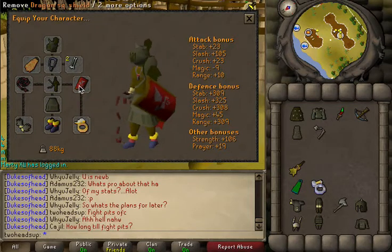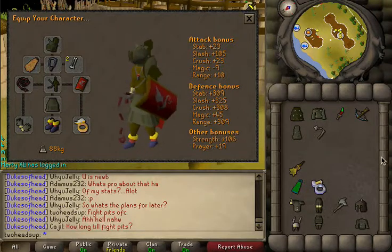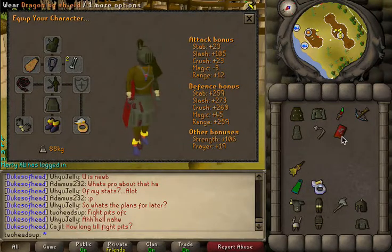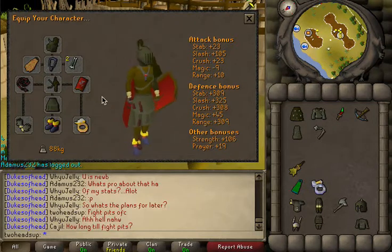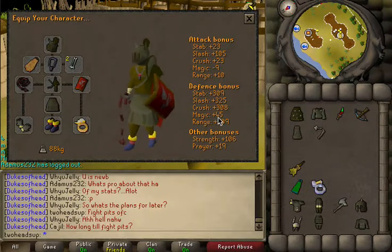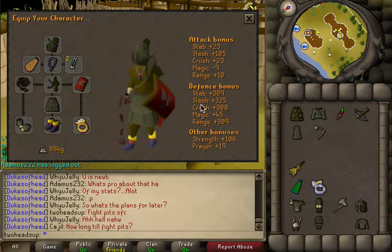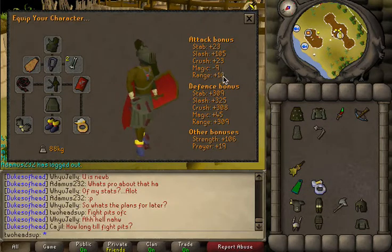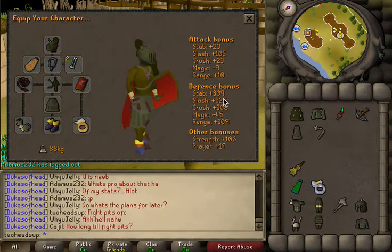What you'll need for tri-briding across all of these gear setups is a Dragon Square Shield. Why? It only gives a minus six magic attack penalty and it gives pretty substantial melee defense bonuses — it's the third highest in the game. So it's a great shield and the perfect briding shield, because it only gives a minus two range attack penalty and a minus six magic attack penalty.